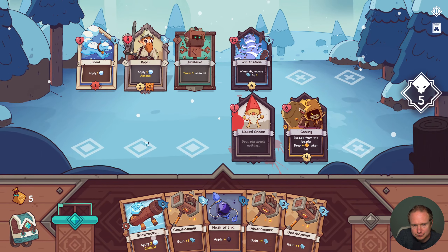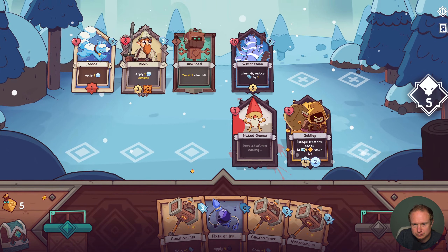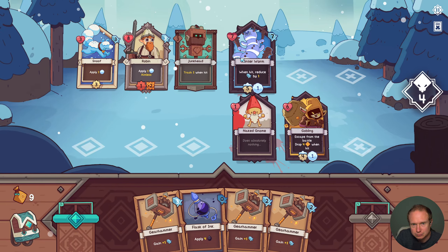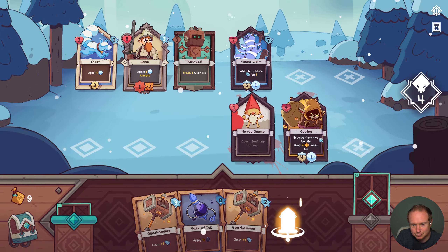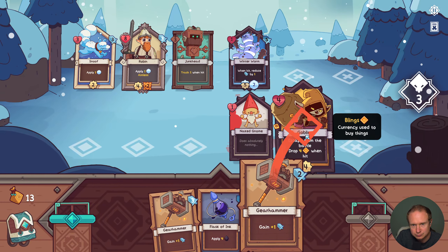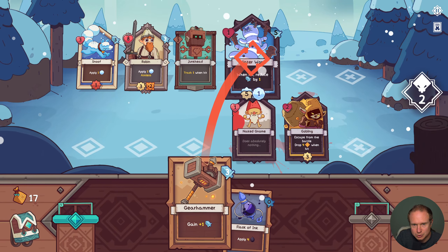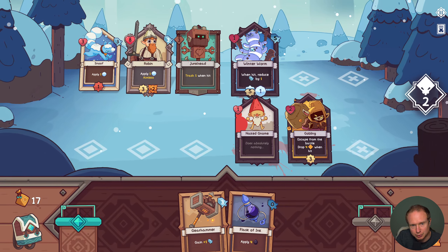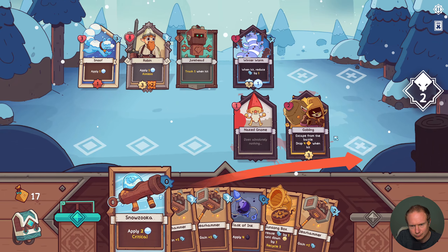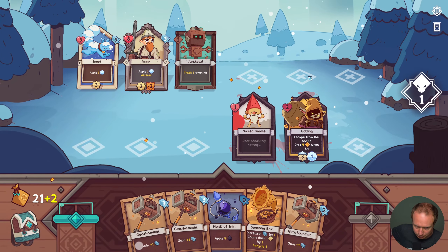The gobbling is down there, we'll try to make the gobbling work. That does give us money. We can't really — you're gonna almost kill this guy, so I think we just keep doing this. Might as well use this gear hammer — actually no, then Snoof kills the gnome, so we need to avoid that. Let's just Snow Zuka you, then Snoof gets the kill there — we protect the gnome.